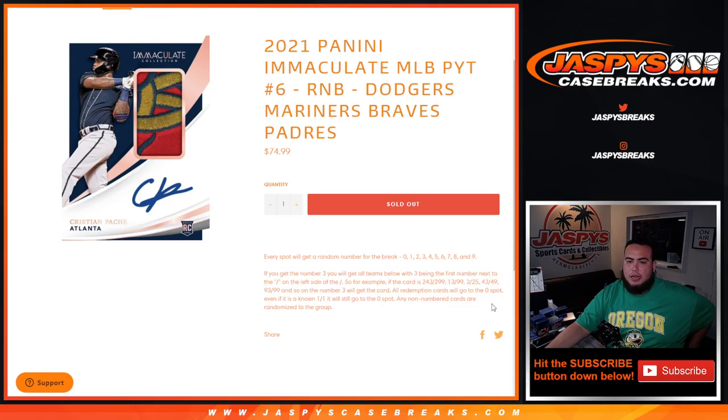There's your examples there. All redemption cards go to spot zero automatically, and if there are any non-numbered cards, they'll be randomized to the group of customers.